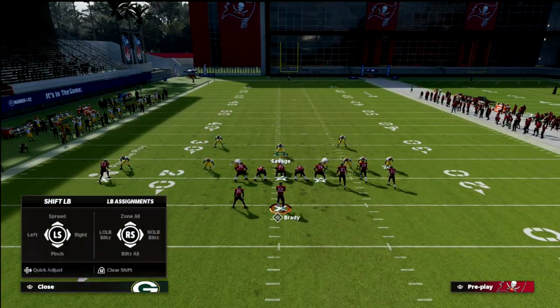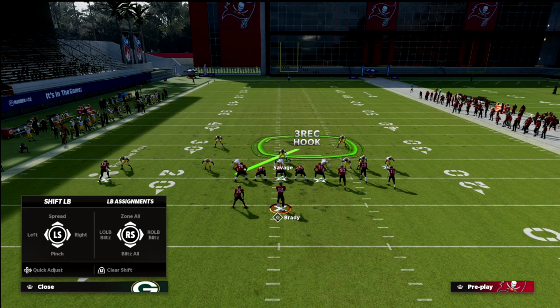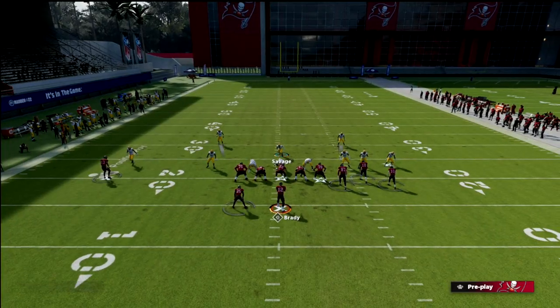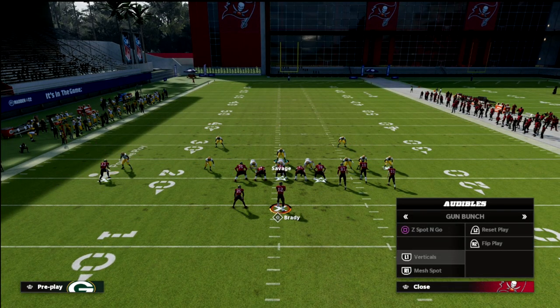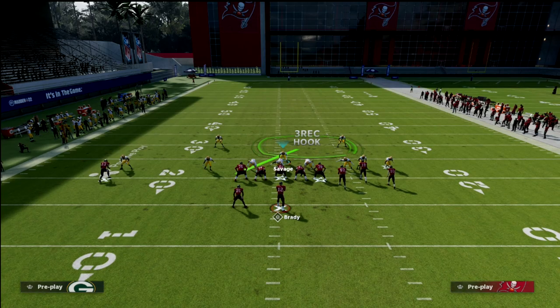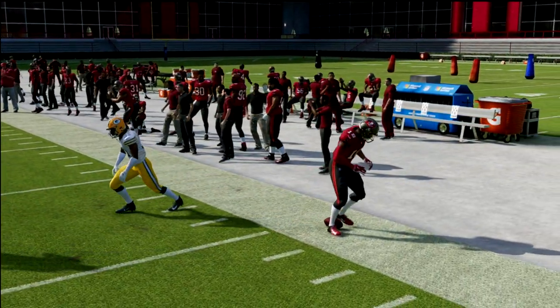You don't always have to use curl flat zones. If your opponent is running a lot of wheel routes, put both linebackers in vert hooks instead — now you've got people in the area to defend wheel routes. You can customize this to suit what they're doing. For example, if they're running an out route to the left with a vert hook protecting that side, you can set up coverage accordingly. You can also keep a purple zone out here to guard that out route, putting yourself in positions to make plays.